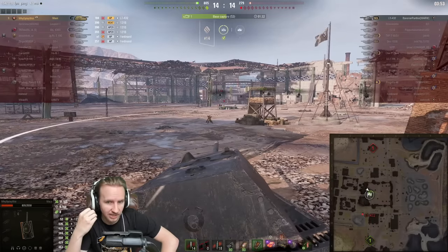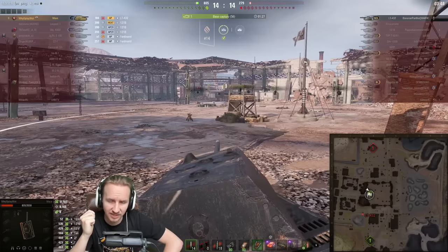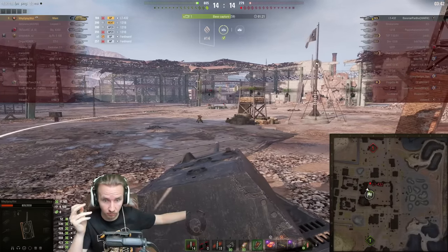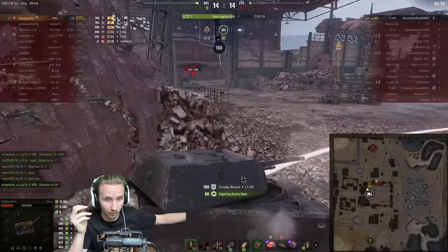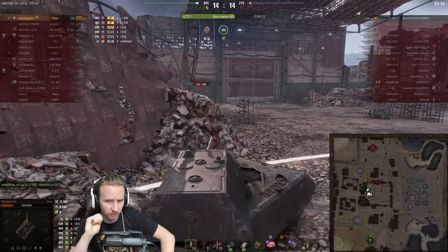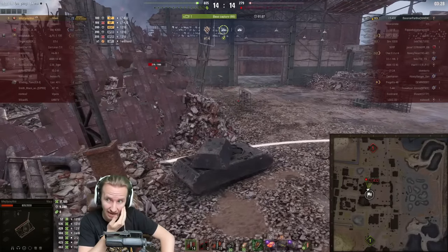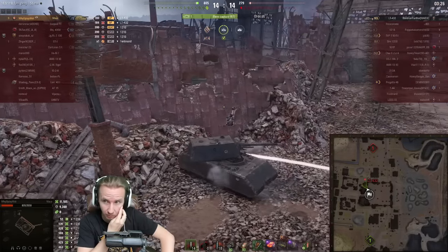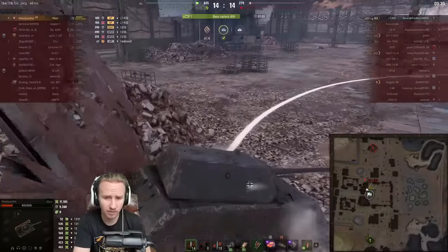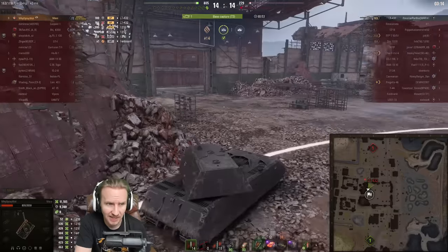WhyYouPlayWhat is still scanning for where the LT-432 will appear. There's wreckage noise heard over on the left — but WhyYouPlayWhat doesn't react, perhaps lacking good headphones to hear the LT-432 approaching from that side. The LT-432 fires — but luckily it ricochets off. Had it connected and reset the cap, that would have been a draw, since chasing down one of the faster tier 8 tanks in the game with arguably the slowest tier 10 tank would be almost impossible.